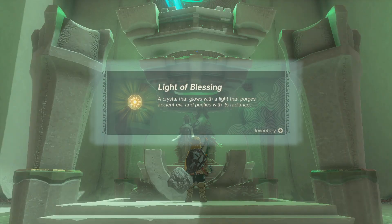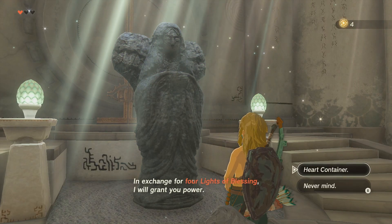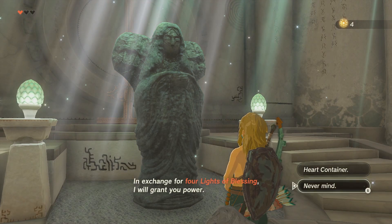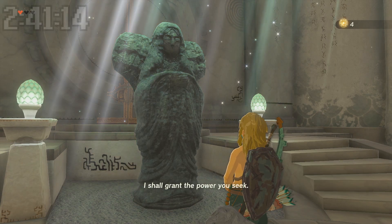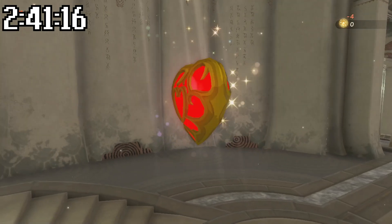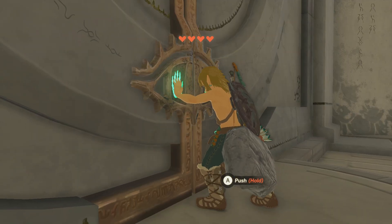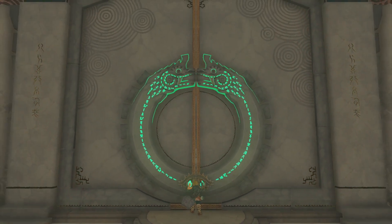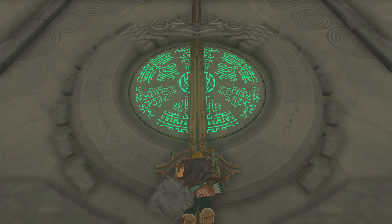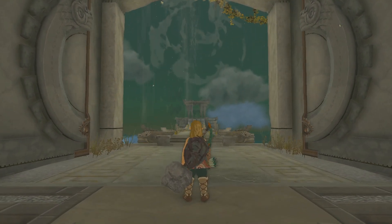After getting the final light of blessing and heading back to the statue, it's funny that the only option you can choose is another heart container — the game doesn't let you boost your stamina, because otherwise you'd trap yourself behind the door and couldn't progress. If you push the door with four hearts, you end up with one quarter of a heart left and the door opens, meaning you have just enough health to get through.